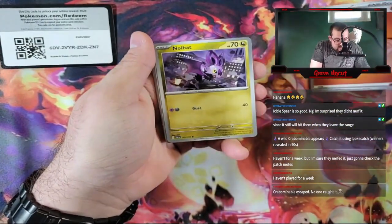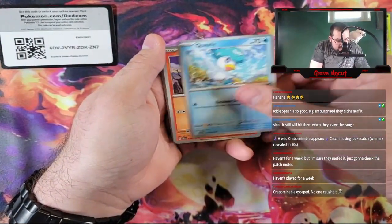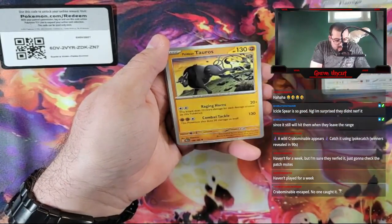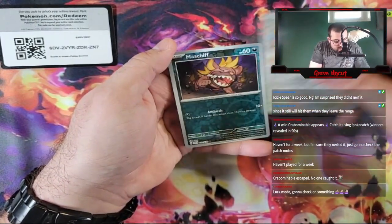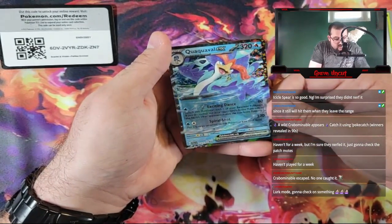Fighting Energy. Noibat. Sprigatito. Quaxly. Charcadet. Flamigo. Flamigo. Paldean Tauros. Skiploom. Reverse Rookidee. Reverse Maschiff, going into another Quaxoval EX.